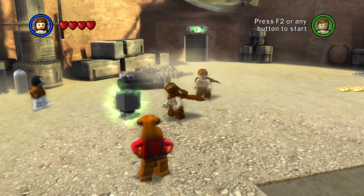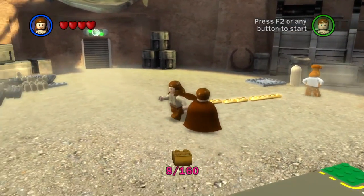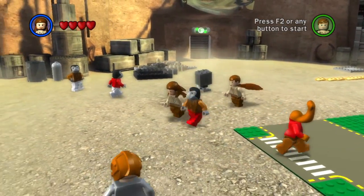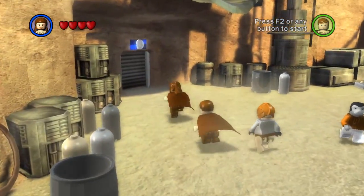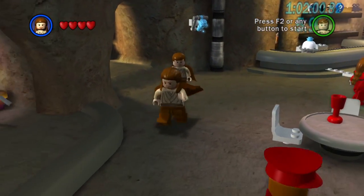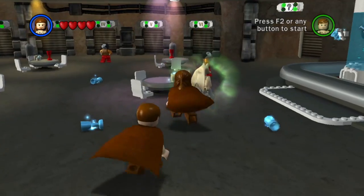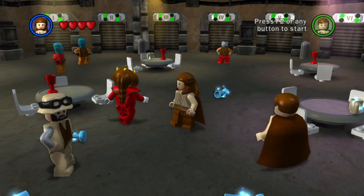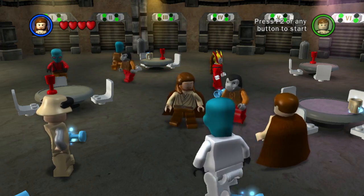Anyhow, that's enough fooling around out here. We're up to eight out of 160 gold bricks — so many more to go, but we'll be okay. We'll head back into the cantina, have ourselves a nice drink, and prepare for the next level. Until next time, this is Lightning Bolt Forever — I'll see you later!